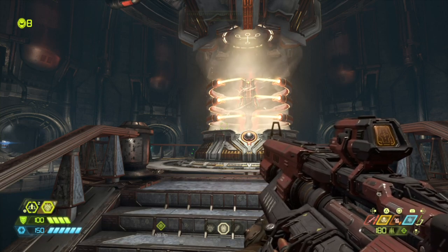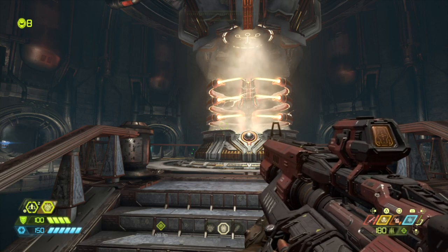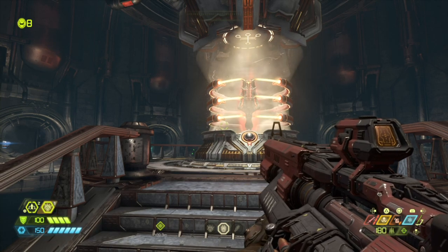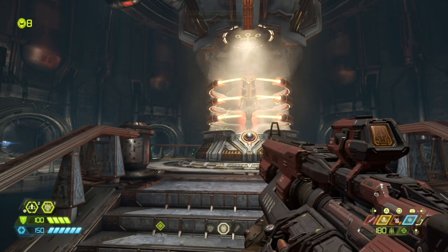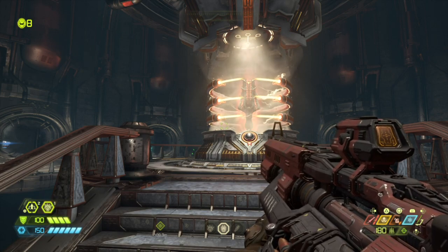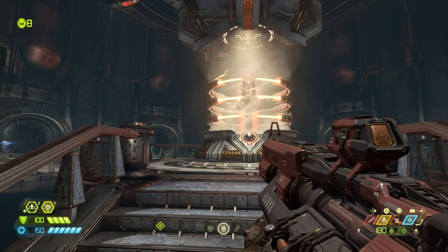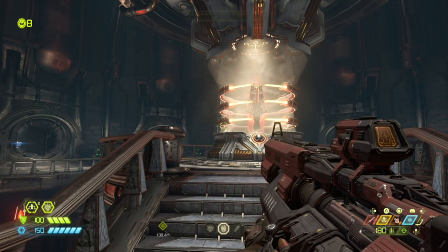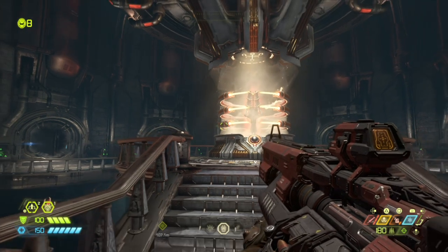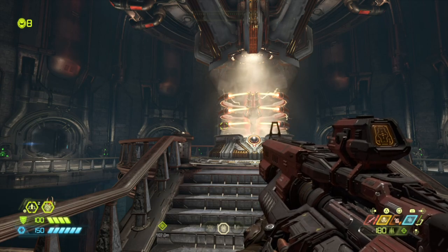Once you've done the slayer gates and got the keys — the imperial keys — you can get the Unmaker. The only time you can get the Unmaker is after mission 9. Once you have completed mission 9, there's a little window where you can get this. If you don't do it within that window, you're going to have to wait until the end of the full game, because once you go past mission 9, you can't come back to the ship until mission 10 or 12.